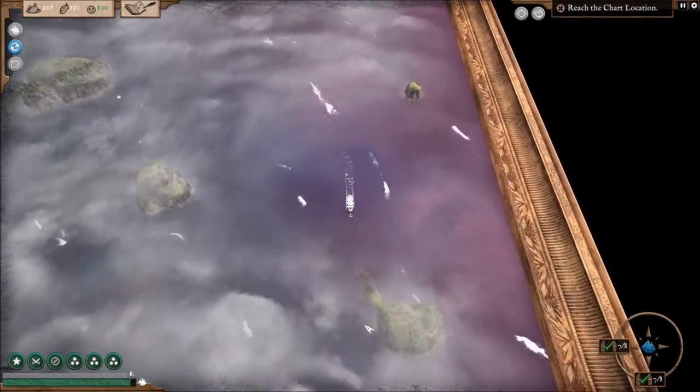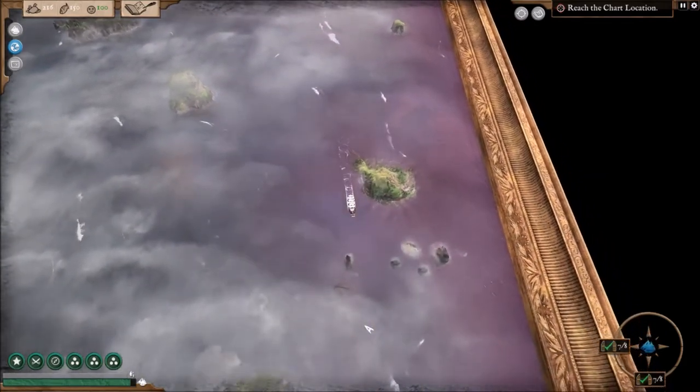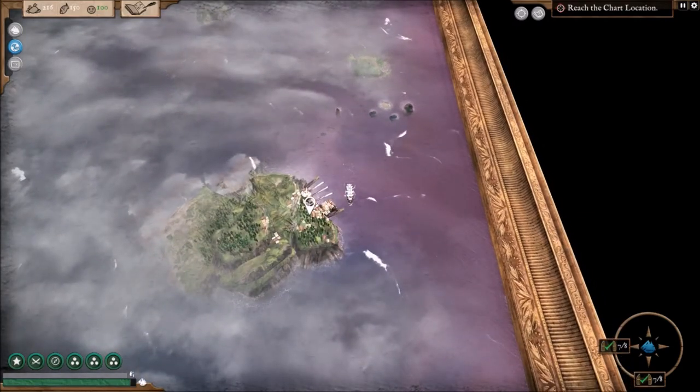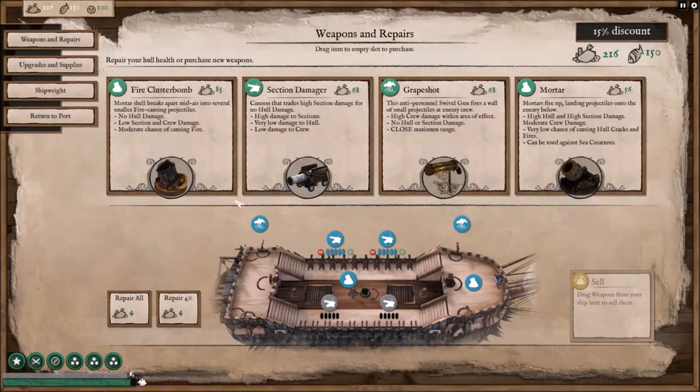We can then jump to other areas and I can show you guys some of these cult missions — sub-missions, I guess is what you'd call them. You do that by teleporting. But first things first, always want to repair all. Let's see — we've got the acid bomb and the regular mortar.